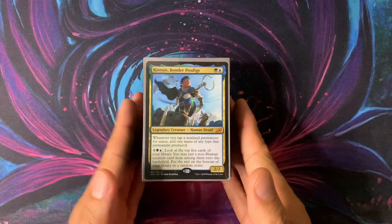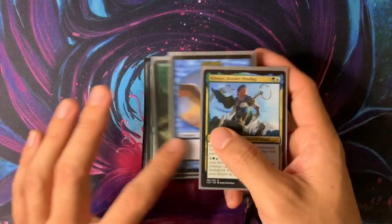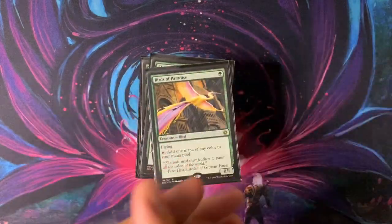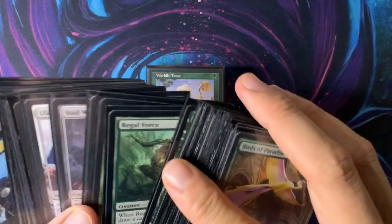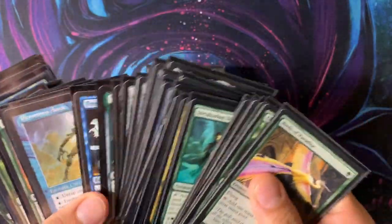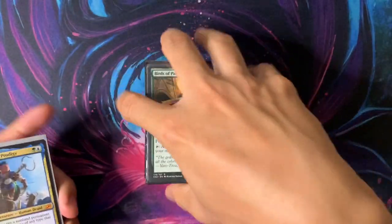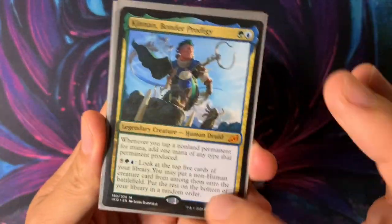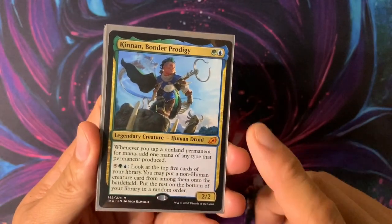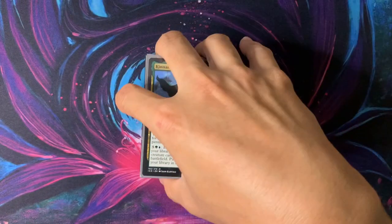It wouldn't be a Vex video if we didn't have infinite combos — I am definitely a giant combo player. Essentially, this can go infinite with Pemmin's Aura, just like in my Daxos Deck Tech. Pemmin's Aura and Freed from the Real — with Kinnan on the battlefield, it's a little more difficult than with Daxos, but it's still achievable in this deck with Kinnan and some other creature.